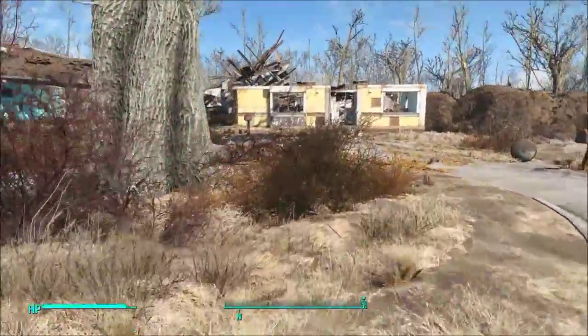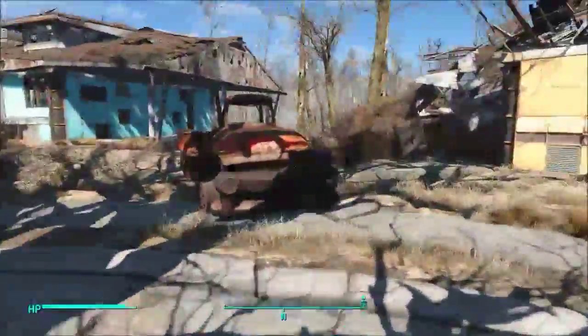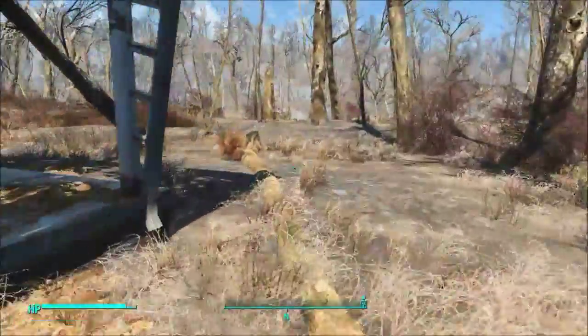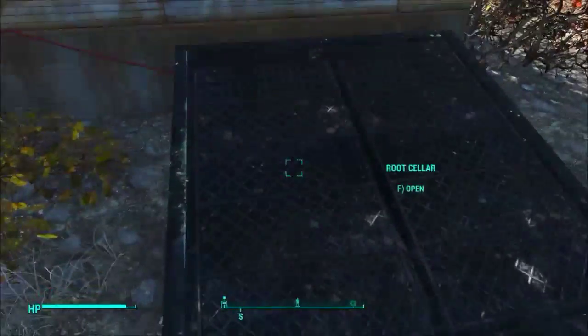Now we're going to wander around here. Before we head back out to the main part of the town and do some crafting, we're going to head over to this important area here behind this blue house. There's a root cellar, and the root cellar has things in it.